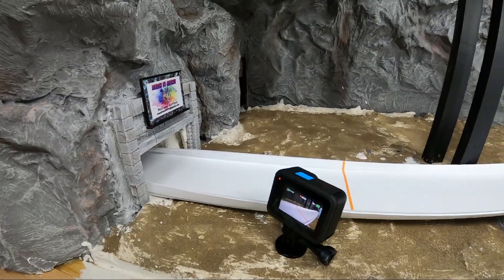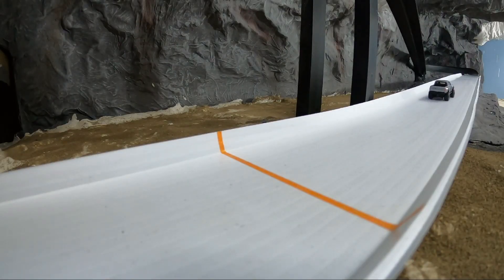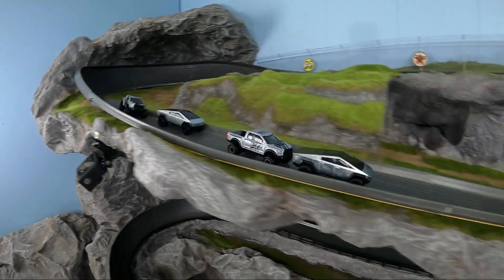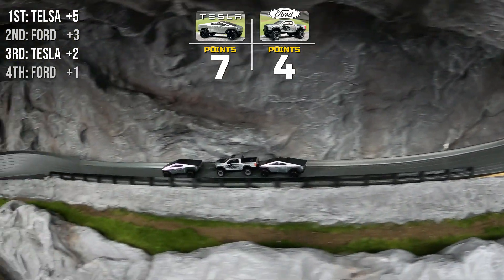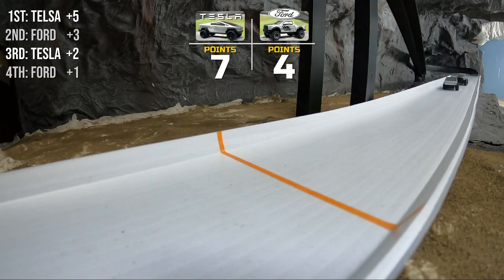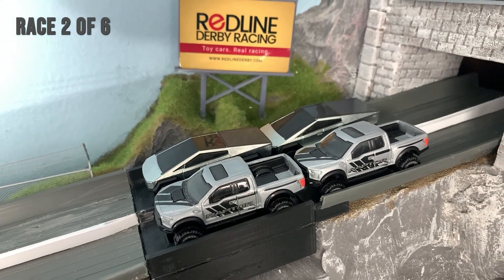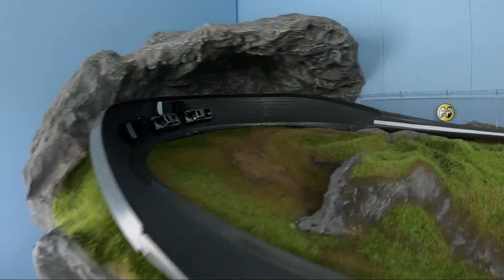Ford tries to make a move on the inside but gets shut down. Didn't catch exactly what happened to the Ford truck in the back, but they're able to finish. One actually got sideways out of turn one. Despite being big trucks and top heavy, these boys run fairly well on the track. Tesla able to take advantage in race one and starts off with the lead — five more to go.